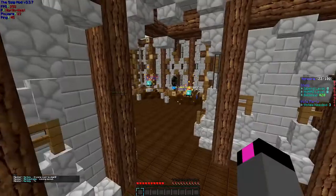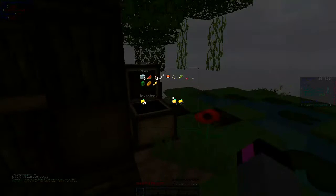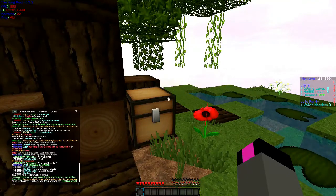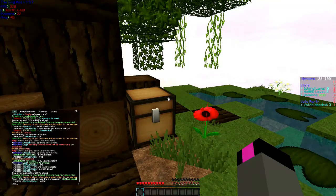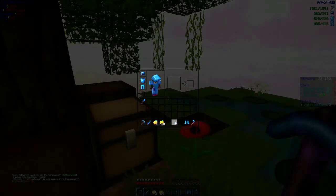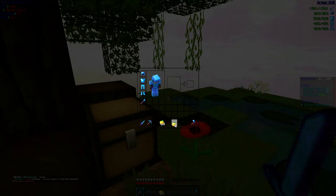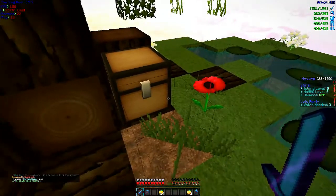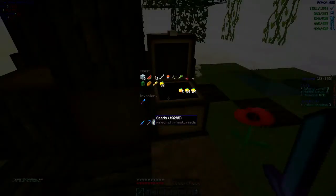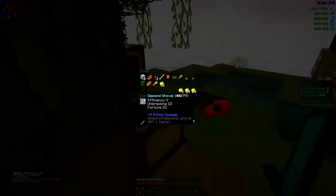Anyway, we're going to get started with the island, and this is pretty much just going to be similar to how it was last season, except it should be faster because I can just do kit bedrock, put on this protection for stuff, sword, axe, pop the apples in there.